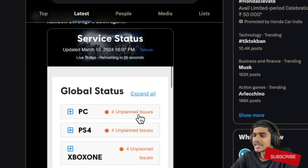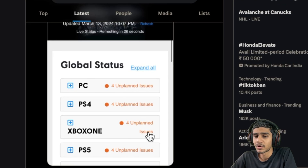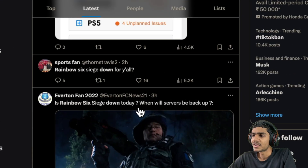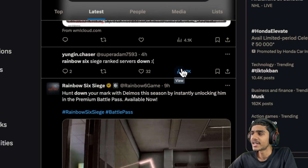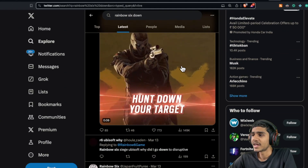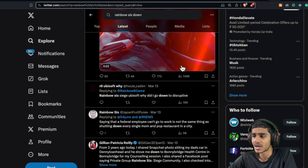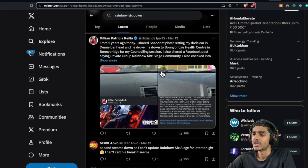The server status shows a global unplanned issue on PC and unplanned issues on PS4 — pretty much all platforms are facing issues. We can confirm Rainbow Six Siege is down. Let me show you the exact update and server maintenance timing from the game developers.